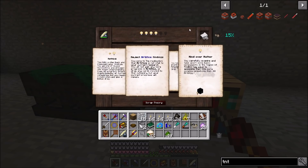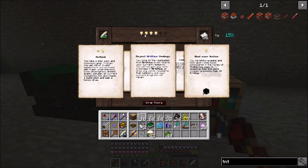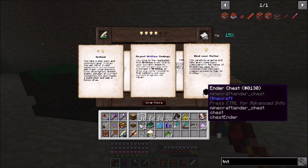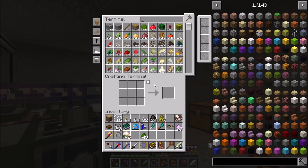Let's keep going until we run through all our inspiration. 'Rethink' - you take a step back, reassess your findings, lose 10 progress divided evenly between all current categories, but regain one inspiration and gain a bonus draw. 'Reject Artifice Findings' means we won't get any more Artifice cards but we'll keep the 15%. 'Mind Over Matter' - you carefully examine basic components and gain 22 Artifice.